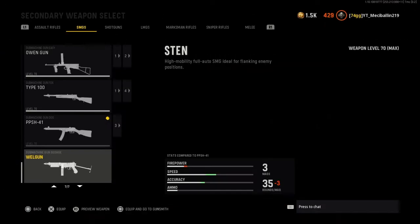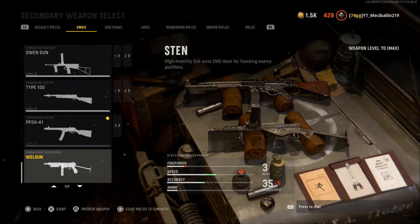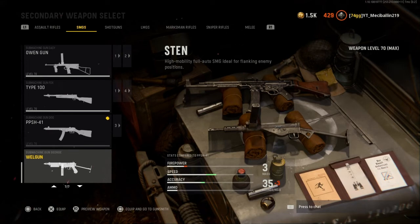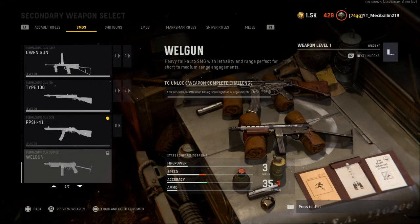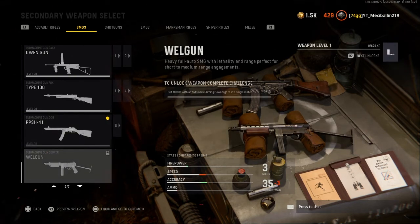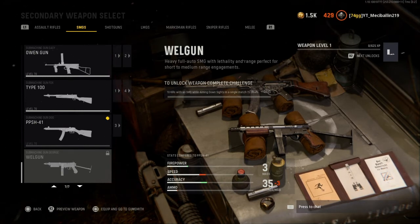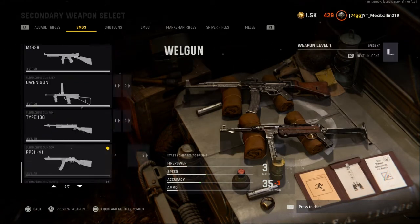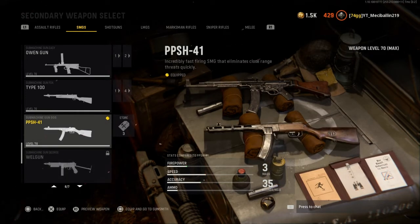That challenge is easy — 10 kills with an SMG ADS in a single match, 15 times. And it's a very small gun. I'm gonna probably try to unlock this and start maxing it out, since I already have all my SMGs maxed out. I might pause my LMG grind and work on this one. It's described as a heavy full-auto SMG, perfect for short to medium range — not bad at all.